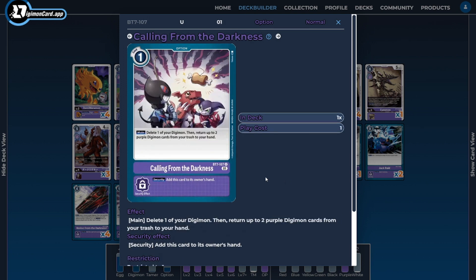Next I'm running one copy of Calling from the Darkness — limited to one because of how good it is. It lets us delete one of our Digimon for a low play cost to trigger on-delete abilities, then return two purple Digimon from our trash to our hand. If we have no Digimon on the field we can just grab two Digimon back without having to delete anything, which is super powerful. Even at one copy, its security ability adds itself to our hand, letting us potentially see and use it more often.